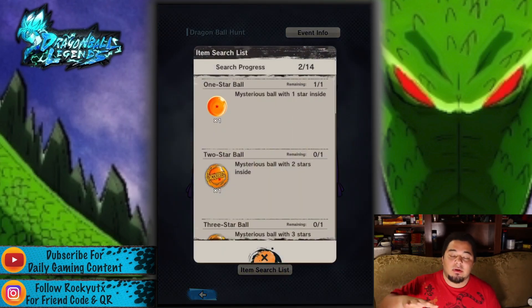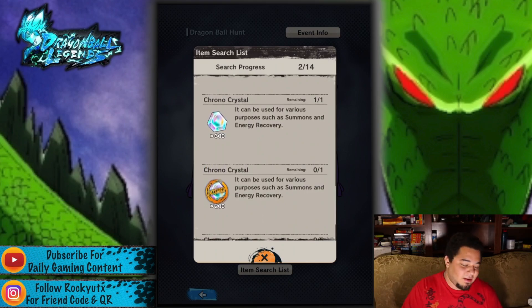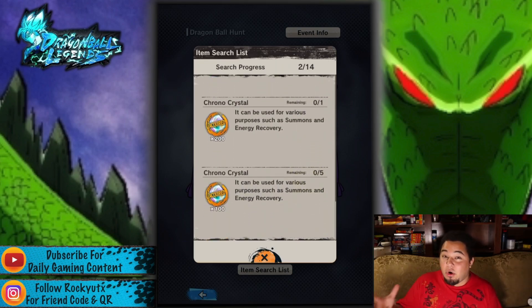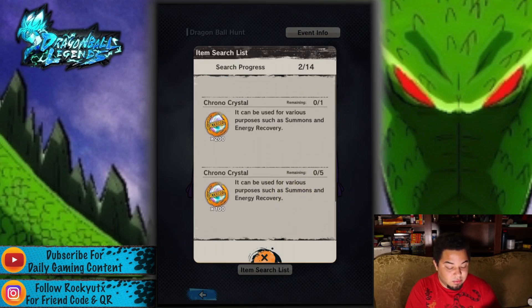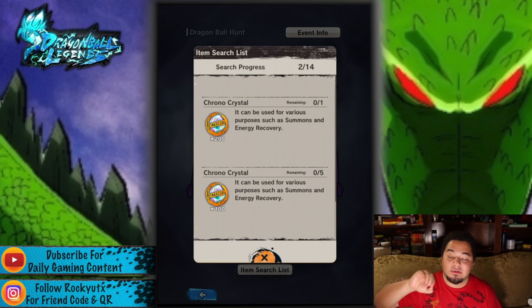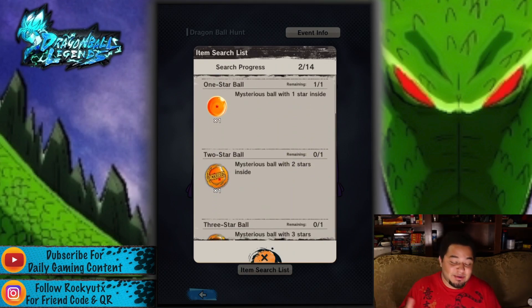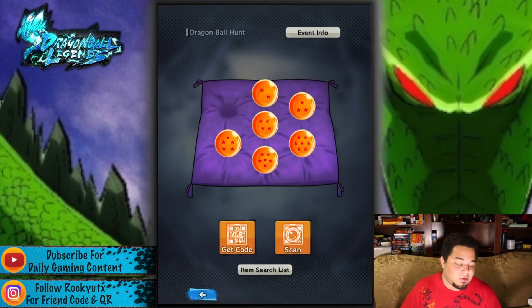These are the items you can get. We have a 4-limit every single day marker that we have to hit. Of course you get all 7 Dragon Balls, but where people are getting stomped and confused is the Chrono Crystals. People are assuming it's all Dragon Balls, but it's not. You get 500 total Chrono Crystals on one, 200 on another, and 300 on the last one. I've got 6 of the 7 Dragon Balls, and on my last scan for today I ended up getting Chrono Crystals.